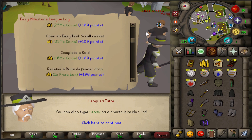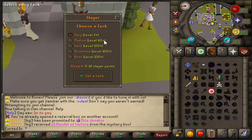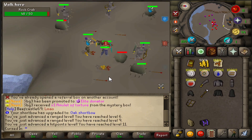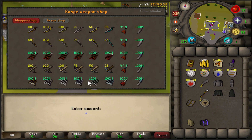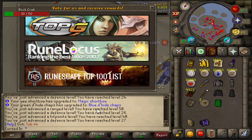We can get these done. Our first objective is going to be to get our range level up. Let's start off with a Slayer task — 17 Rock Crabs. Two birds with one stone. It's a little bit crowded. Let's upgrade our arrows. We also bought ourselves an Accumulator, a green D-hide Body, Magic Short Bow, and Blue D-hide Chaps.